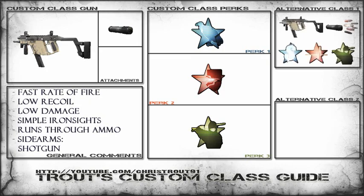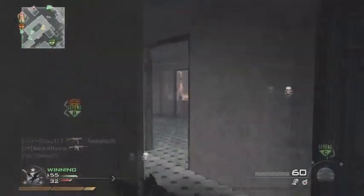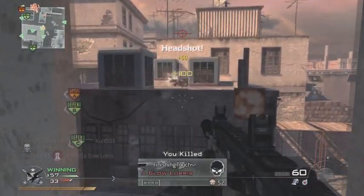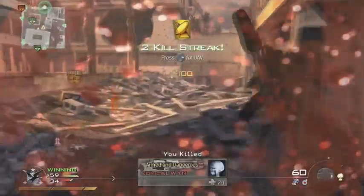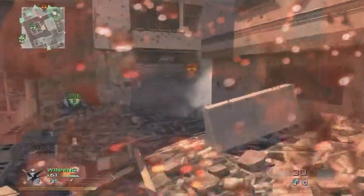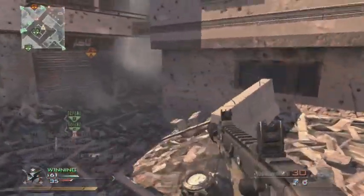Now this is the setup that I really want to bring to people's attention. It's the Vector with Bling, Hardline, Ninja, and the Bling being the Silencer and Rapid Fire. Now I think I was trying to get some challenges done, and I tested out this kind of bizarre setup.